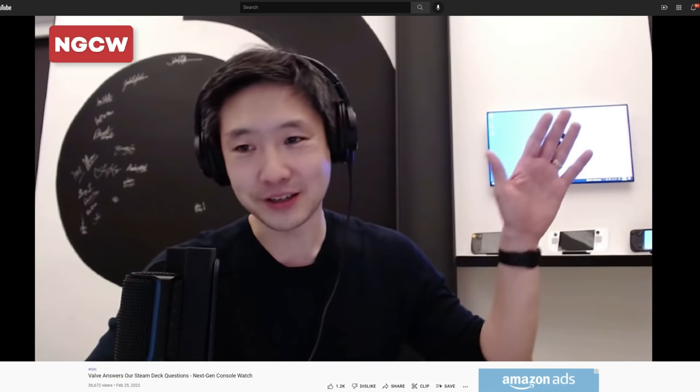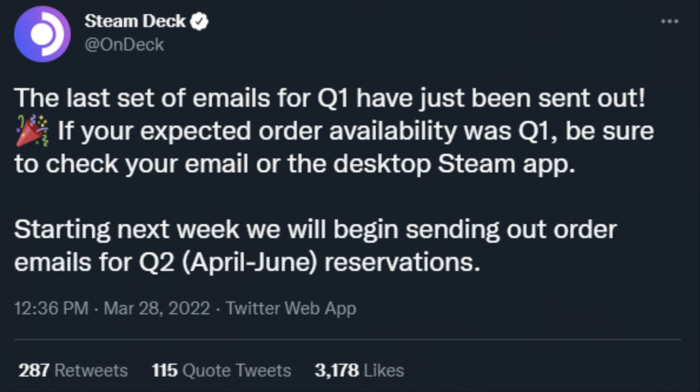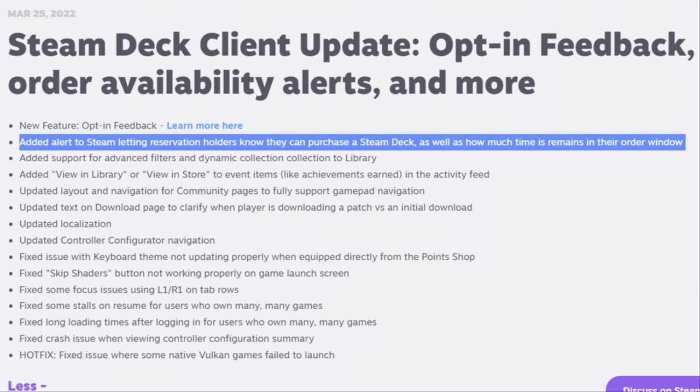Staying on the topic of sales, the last Q1 emails have gone out by now — everyone that had a Q1 ETA should have already had the chance to order their deck. Next week will be the first batch of emails for Q2 prospects. Valve have also updated Steam to alert you when you can order your Steam Deck, so keep an eye on those notifications.